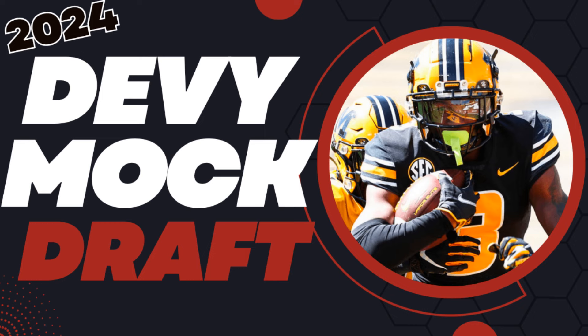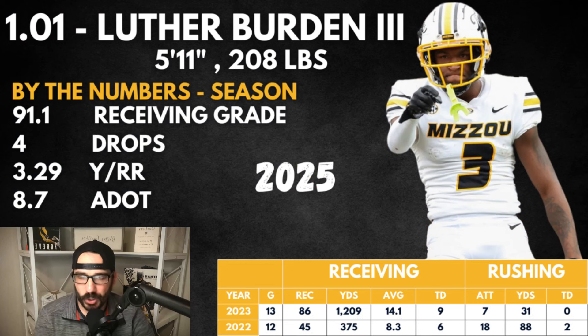First one's up — Luther Burden. Our guy Luther Burden had an absolute ball-buster year for Missouri: 1,200 yards, nine touchdowns. He was phenomenal. He's a 2025 class player — you can see that on screen. This wide receiver class is loaded. His receiving grade was strong, yards per route run was really good, his ADOT improved from last season. We saw a dominant year — he improved his yards and did everything.